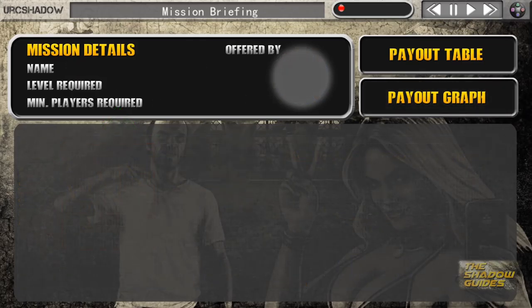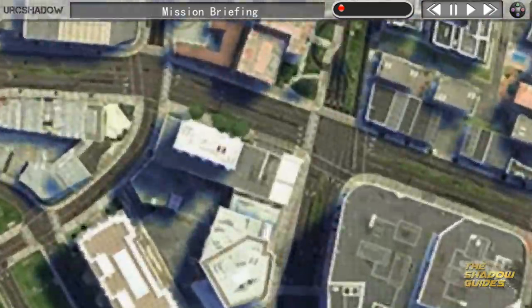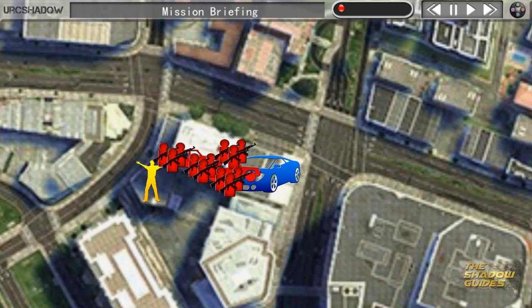Quick overview: bringing up the map, this mission is going to be taking place in the middle of Los Santos. There's basically going to be a parking lot with a whole load of enemies that we're going to need to take out, and at the end of the parking lot is the guy that we're going to have to save and escort back to Martin's house.